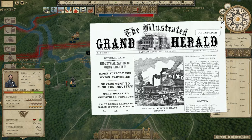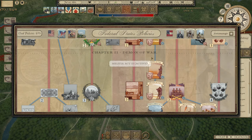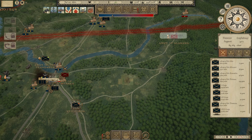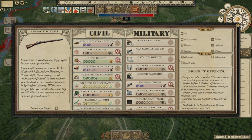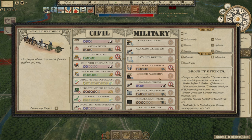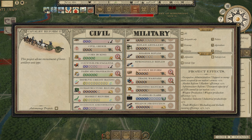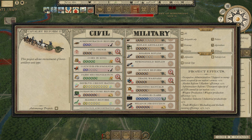We've completed Industrialization 3 as a policy. Let's go back to our policies now. I don't think we can do four yet. Let's go ahead and start doing some government funding — we're going to try to ramp up what we're spending. A lot of things I'd like to be able to do with projects. Cavalry Reform 2 allows horse artillery, but I don't think that's really a priority. I don't use horse artillery much. Nothing else I really want to do here yet.